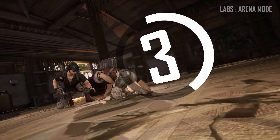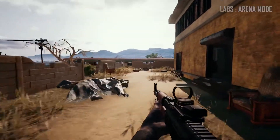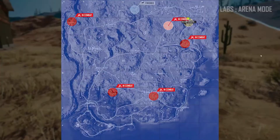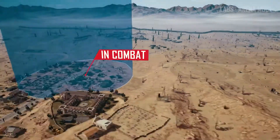Team play is important here, so the squad revive timer is quicker in the arena. Should your squad come out ahead, you'll have 30 seconds to loot what you can before preparing for your next arena. You can also gather some intel on other teams by observing them once you win your arena, or even after you've been wiped.